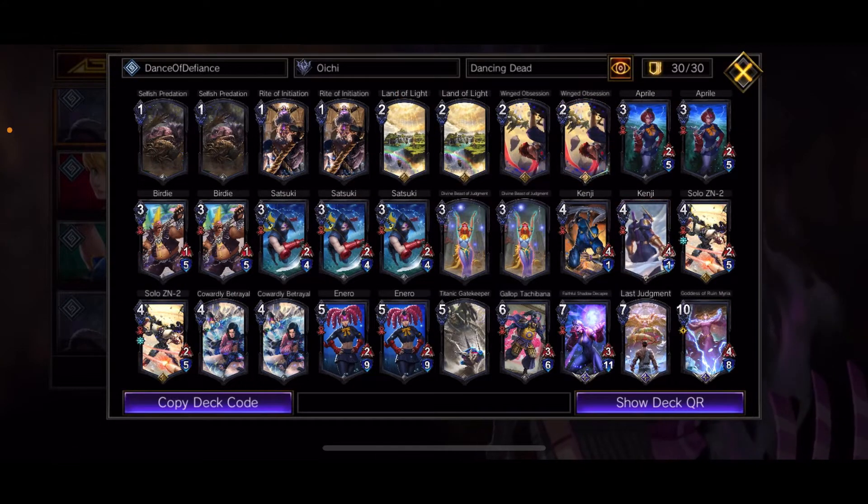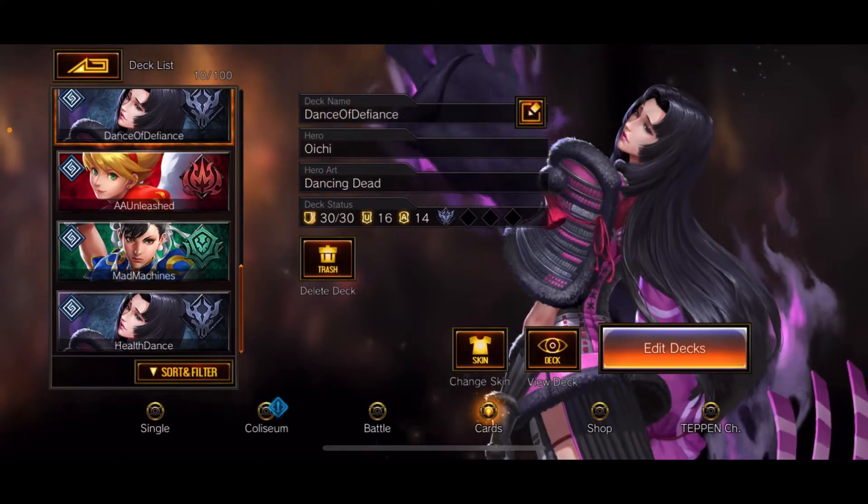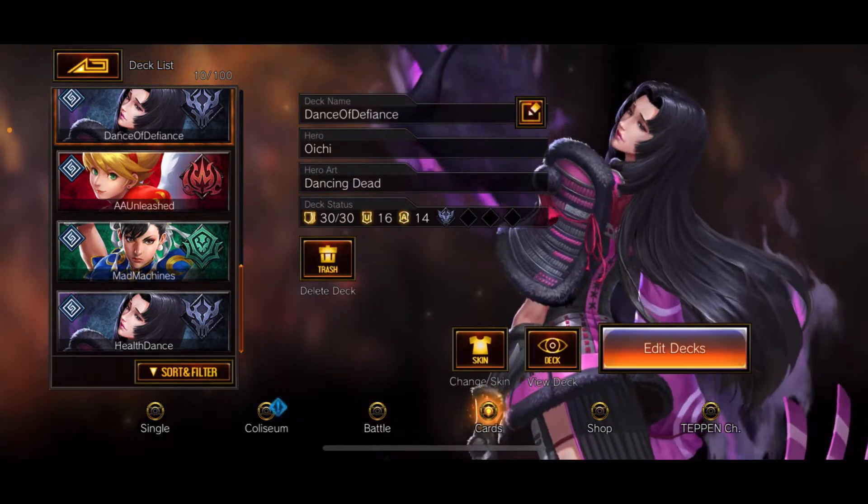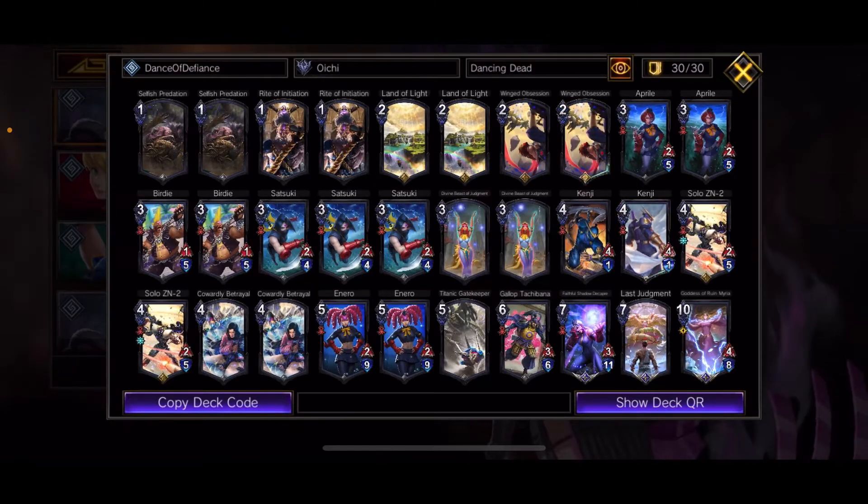Let's take a look at an Oichi deck — I'm calling it Dance of Defiance because it uses Defy the Light cards based on some cards from the last couple sets. It's an HP-based destroy deck. I'm trying not to use hard destroys — I have two in the deck — and I'm using a combination of Faith and HP removal units and actions, with a little bit of Unleash on top of that.